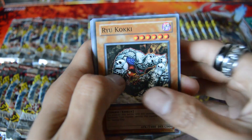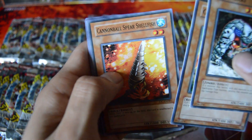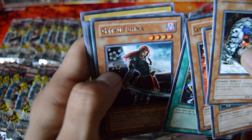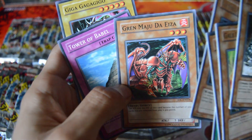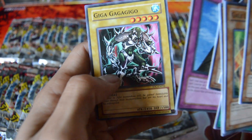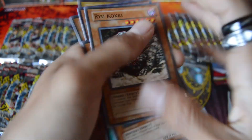After this pack I'm just going to start going straight through them and only calling out rares and foils. We got Ryu Koki, Gale Lizard, Cannonball Spear Shellfish, Didi Borderland, a Rare Getsu Fuma, a Common Primal Seed — need that — and Green Maju Dez Eza, Tower of Babel, and Gigagagagigo — I hate those names, it's so hard to pronounce.